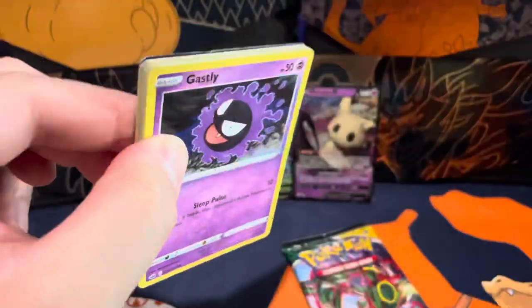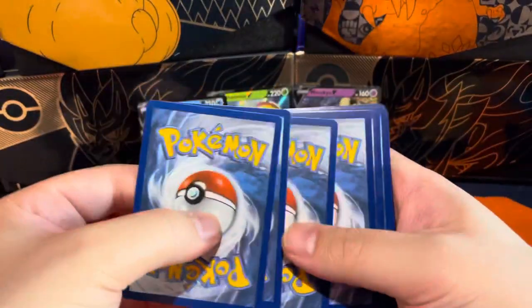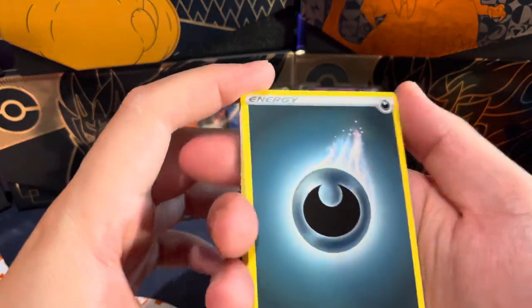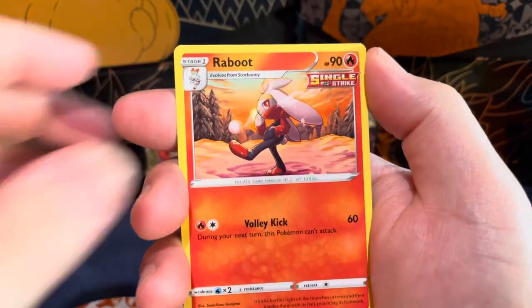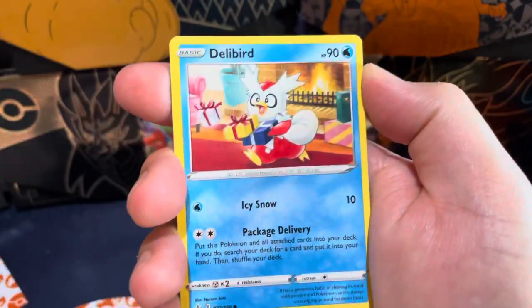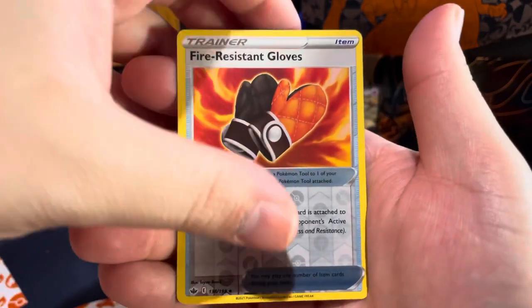This one might have something in it — something to write home about. I can kind of see the little edge. I know, I know — I ruined the surprise. We got Darkness energy, Lucky energy, Porygon 2, Ralts, Gastly, Koffing, Delibird, Farfetch'd, Porygon.